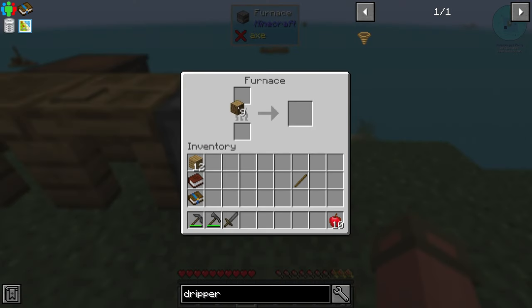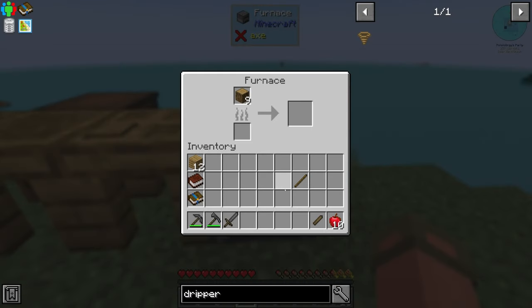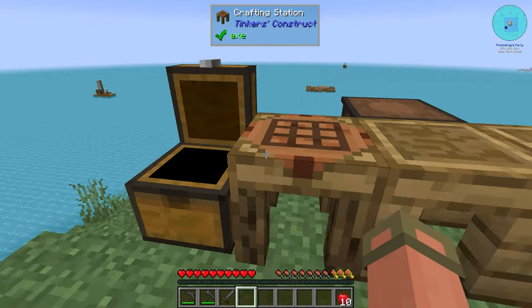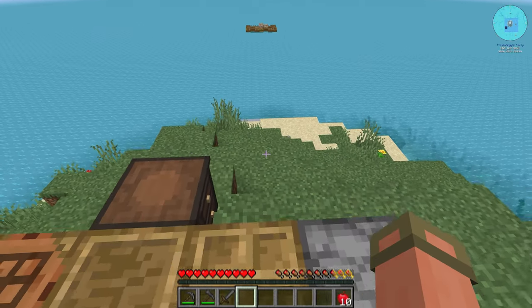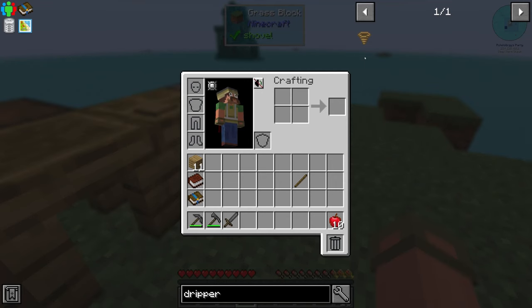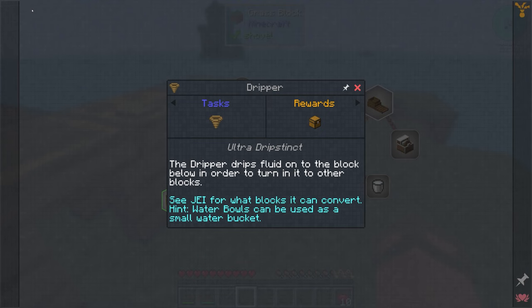We put two pieces of wood in the furnace, get charcoal started. That's our smelting going.